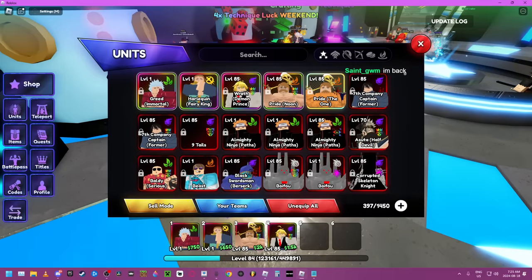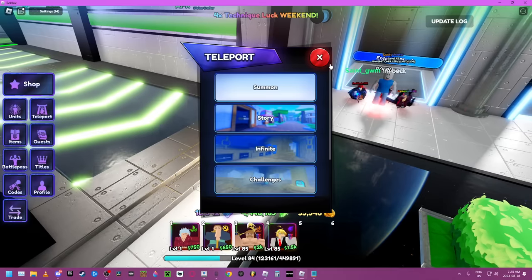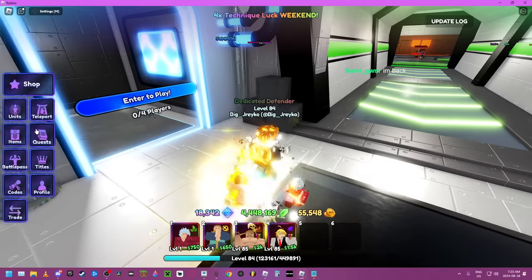You'll need Megumin. Basically, the way you get him is you have to go to the story, go to legendary stages, and he drops there — a two percent drop rate.